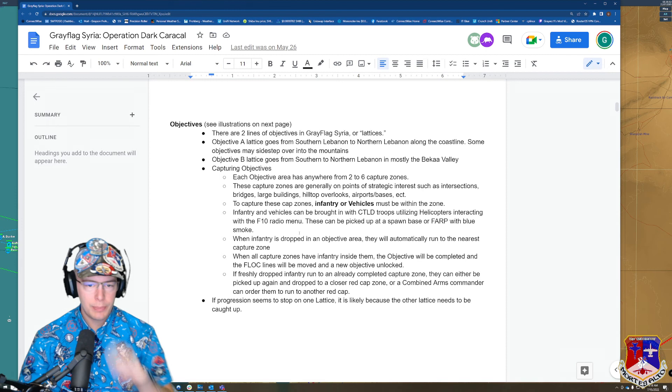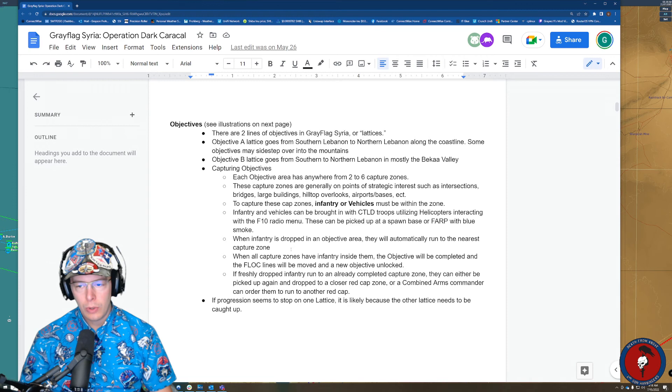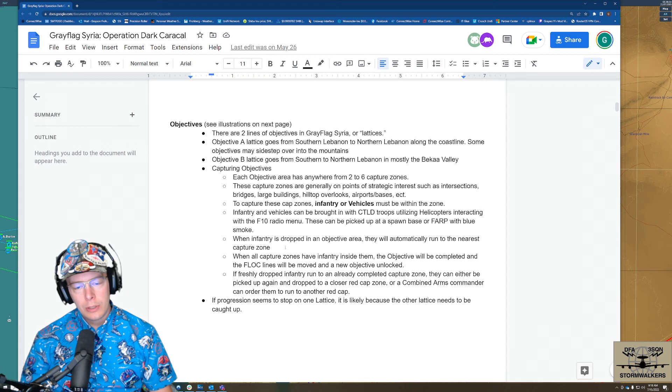Infantry and vehicles can be brought in with CTLD, utilizing helicopters or in the future the C-130, and interact with the F10 menu. These can be picked up at a base or FARP — any area with blue smoke is where you'll be able to pick up CTLD stuff. When the infantry is dropped in an objective area, they will automatically run to the nearest capture zone. We're working on the possibility of having vehicles do that as well, but we kind of want players to control the vehicles, so that's still up in the air.